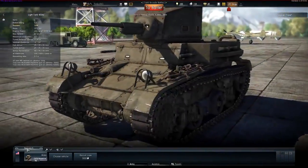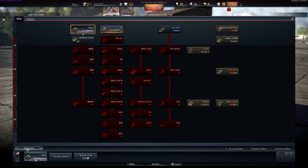All land-based vehicles await you in the Army tab. Right now, not all countries have tanks, so we will pick the USA. Here we see multiple research trees that are split into class branches: light tanks, medium tanks, heavy tanks, and anti-aircraft vehicles.